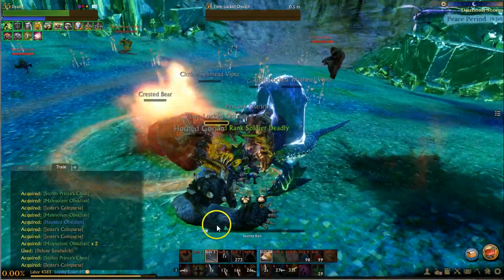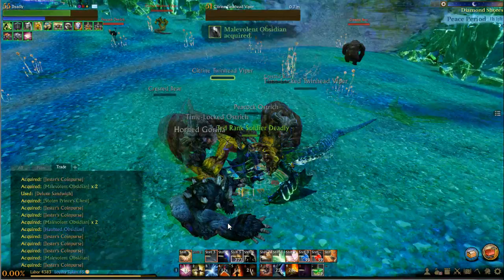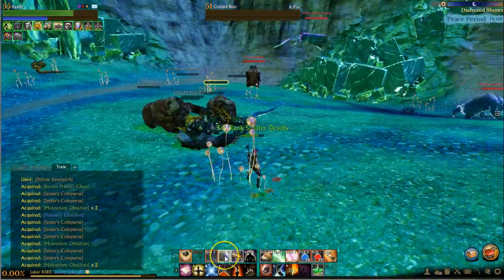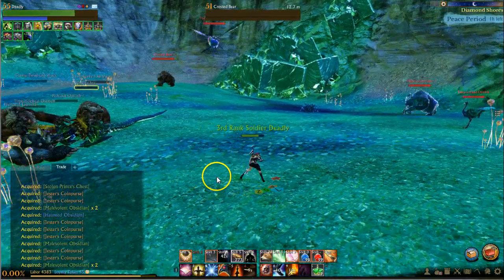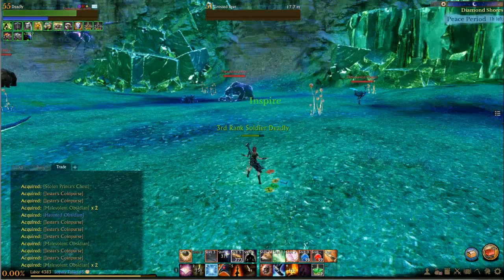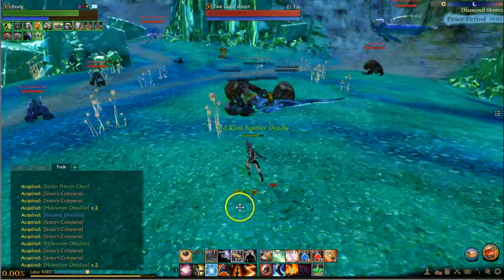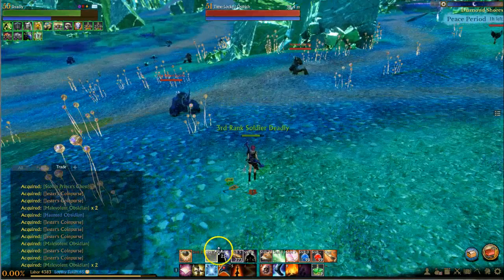You can see a huge difference with a bigger pull using the shield and scepter combo. We pulled quite a bit and only ended up taking around 30% damage, whereas when we did that with the staff we took almost 70 to 75% damage. So let's try that again and see if we just got lucky and didn't get any interrupts or stuns, or if the shield and scepter actually works a lot better in larger pulls.